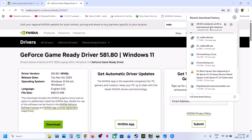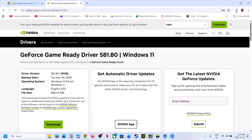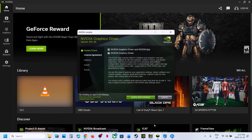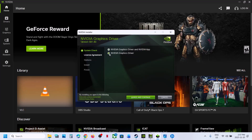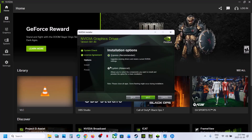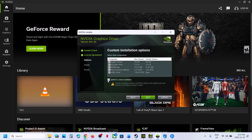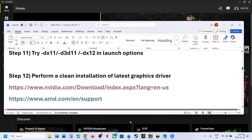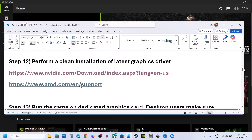Click Next and once the clean installation is done, restart your computer and check. Still not working: AMD card users, go to the AMD website, select your graphics card and operating system, and download the latest driver. Install it, restart your computer, and check.